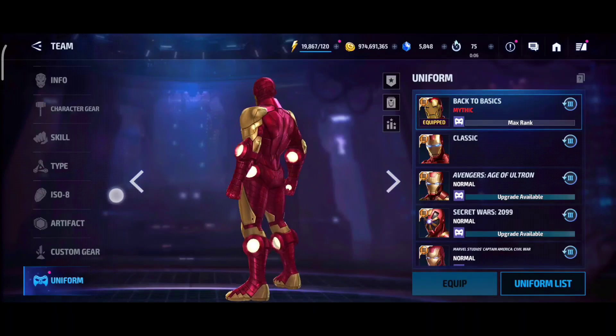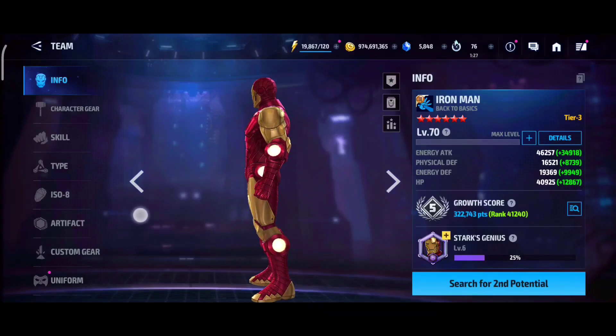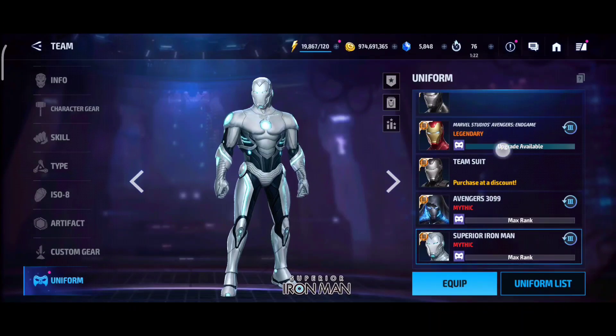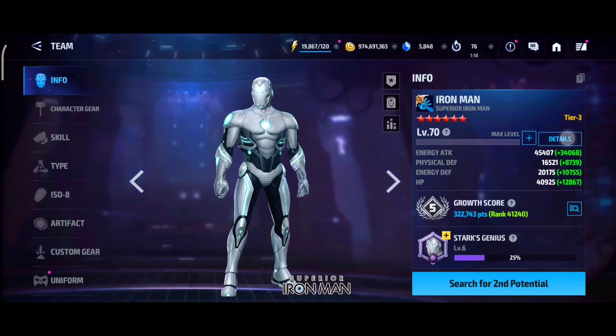I love the name — the classic Back to Basics Iron Man uniform, which is the new one — and world boss legend Null as well as Mephisto, to decide and see which one is stronger, or if this one is stronger, how much stronger. Stats are gonna be exactly the same. It's just gonna be the uniform options and everything. So taking a look at the Superior Iron Man uniform.